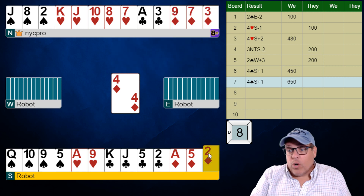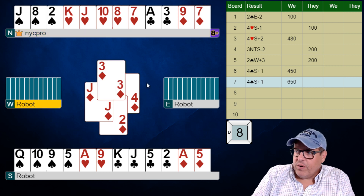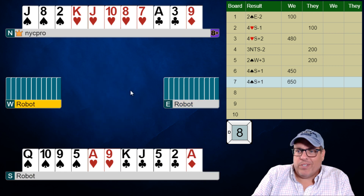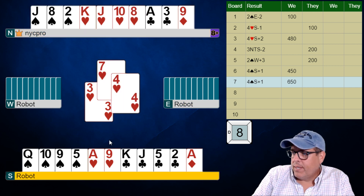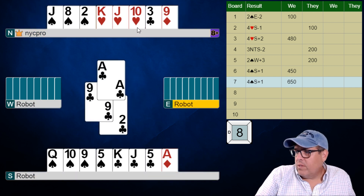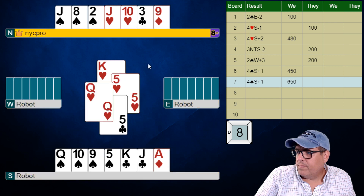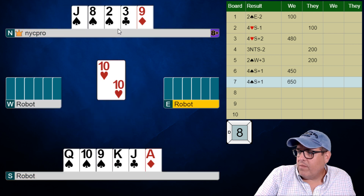We've gotten the worst possible lead — good job robots. Hopefully they get scared to return it. Nope, no fear in the robots, so we're just holding up to disrupt their communication. And we love when we see this — we'll definitely take that. Now we get to use a little bit of transportation and we are going to pull down the king of hearts. Wow, amazing. Watch this — we're going to play the ten of hearts and pitch a spade.